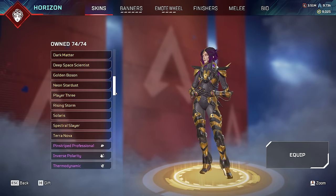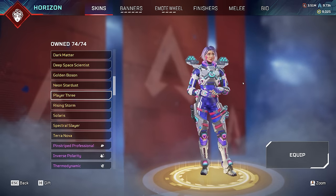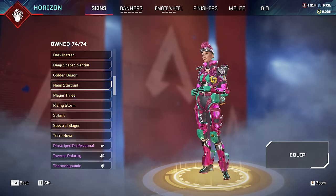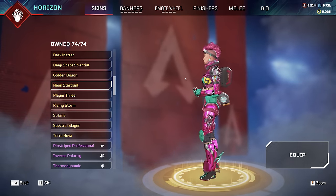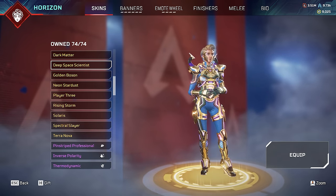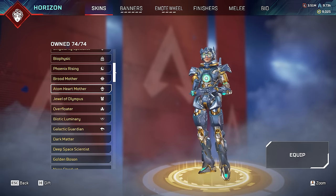She doesn't have too many rare skins, but she has a couple. Player Three is one - a bundle skin from 2023 that cost about 2,500 Apex coins, with only 0.002% of players using it. Just above that is Neon Stardust - this was actually her launch bundle skin that came out when she very first came out all the way back in Season 7 in 2021, costing 1,800 Apex coins. The hair moves when you move her side to side, it's pink, a pink Mohawk - what more could you want? She also has one called Deep Space Scientist from recently, which cost about 3,000 Apex coins and was part of a bundle, so not many people bought it.